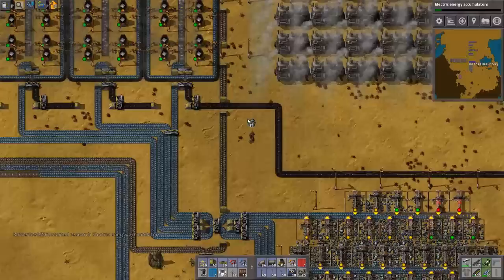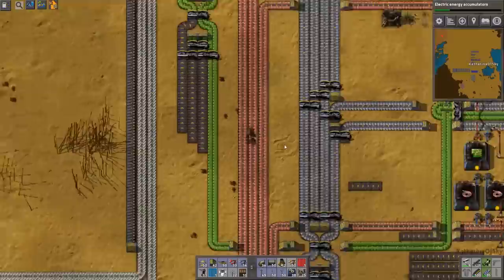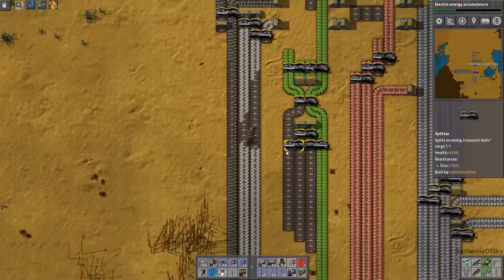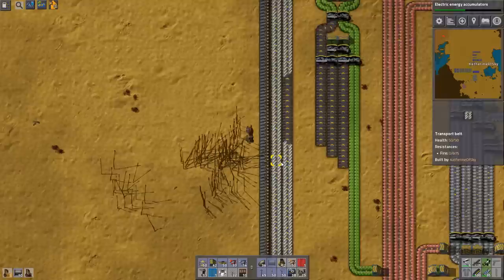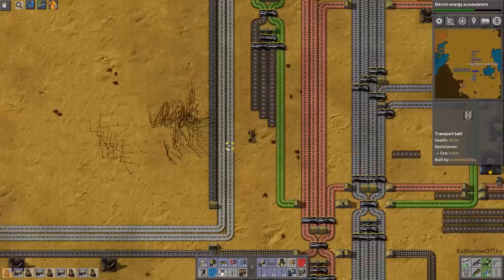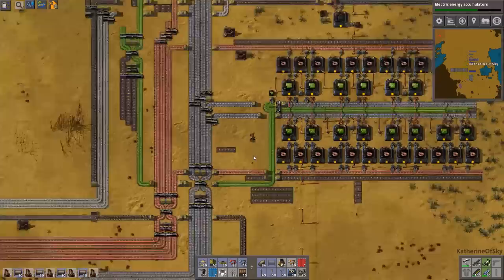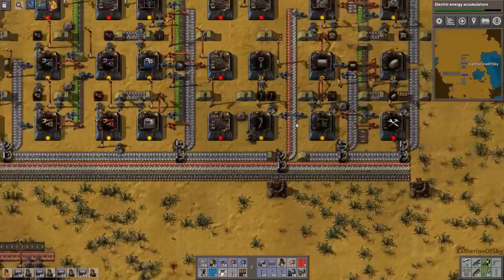I think it's time to start oil, so I'm going to work on that next. Let me go grab some stuff from the factory — whatever we need for refineries. We're going to need some steel plate and some stone brick. Let's pick up some pipe and pump jacks so that we can start building our oil empire. Twenty should be enough for now, a hundred pipes, a hundred of those. That's probably enough for five minutes or so.